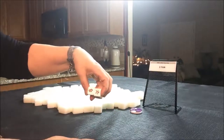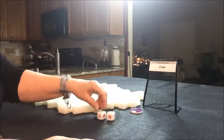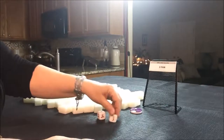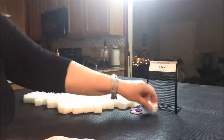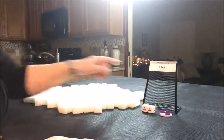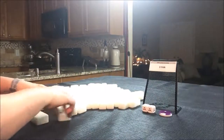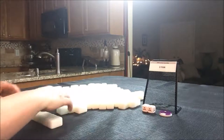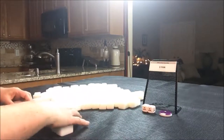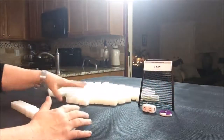I rolled a ten. Ten is south, so we're going to say that we're in south seat. I'll just put up a two to mark that seat. So we're south seat; it's east round. Since we're non-dealer, I am going to take 13 tiles.